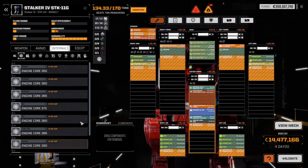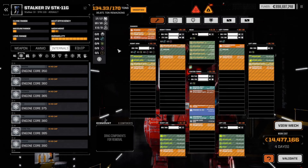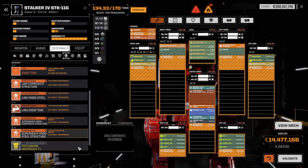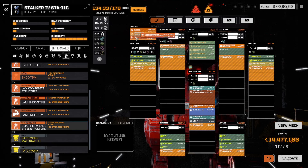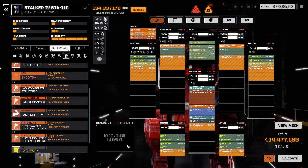That leaves us with only 35 tons for weapons. That's not a lot. You cannot change the armor, really. You cannot change the reinforced structure - I tried regular endo steel and it won't work. So it's only 35 tons. Wow. That's why these things had not such an impressive weapon loadout when we fought them. It was just a big bag of HP. Here's the reason right there.